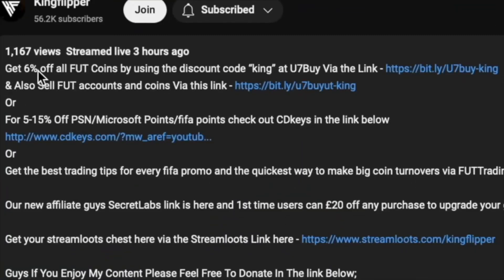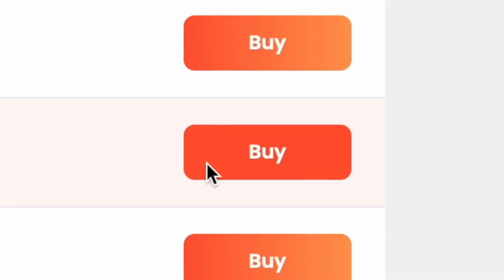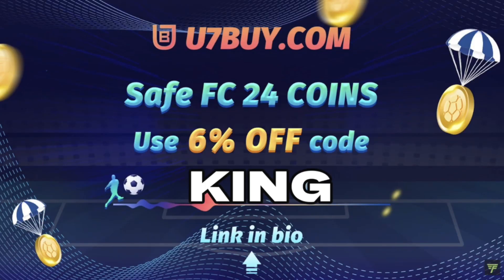Check out the description below, get yourself onto Use7x, grab some cheap reliable coins and don't forget to use King for a cheeky 6% off. Right, let's get into the video.